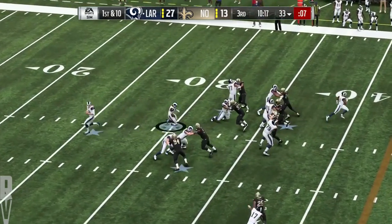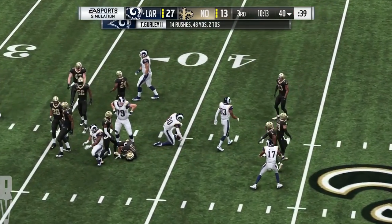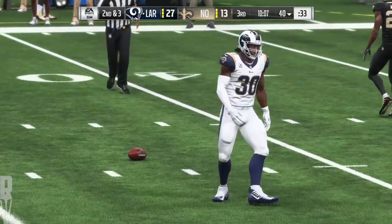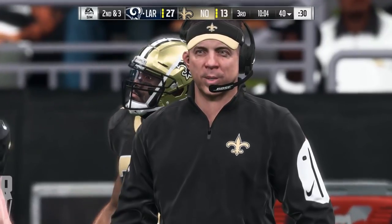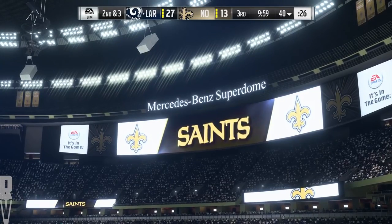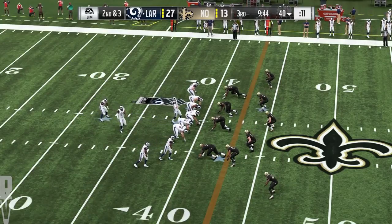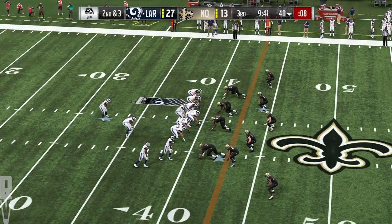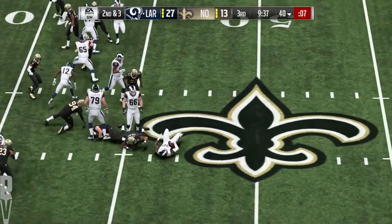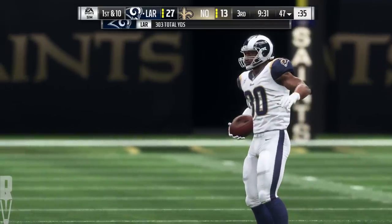Maybe they want to go through a zone blitz scheme, get a little bit more pressure. Remember when Carolina did that against Denver? They lost the game ultimately — dropped the defensive end out, and he ended up with an interception in Super Bowl 50. Maybe some sort of scheme like that to try and get more pressure at the passer. On second down, this is Gurley, and he'll go down right around the 47 this time — call it seven yards, and it gets him a new set of downs. They're trying to show they can run the ball and protect this lead, play a little bit of keep away.